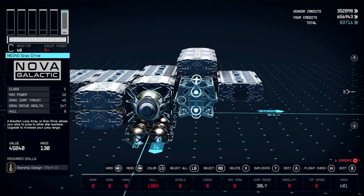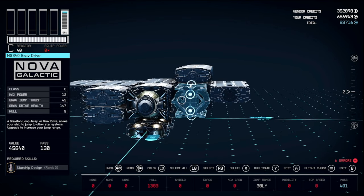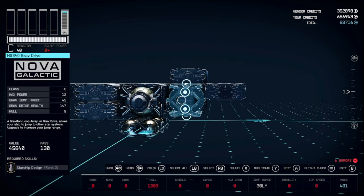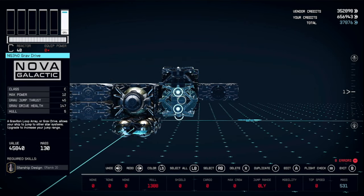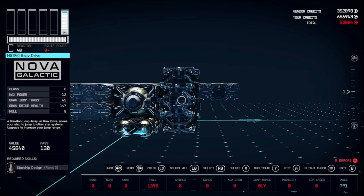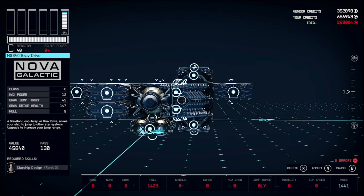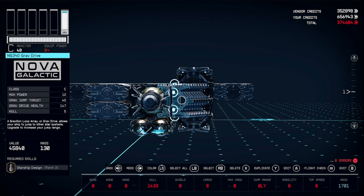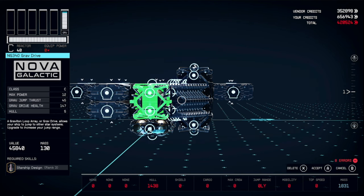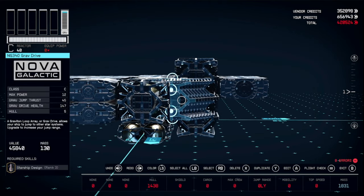We're going to start duplicating this several times — it may jump up and down, just make sure the one you continue to duplicate is level with the reactor. The first one went up, we got another one that went down, but we still have the middle one highlighted. When we start duplicating it now it's going to travel across towards our reactor and eventually snap into place on its own. Once it does, accept and delete the extras.